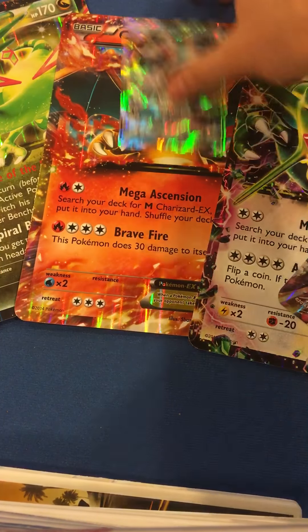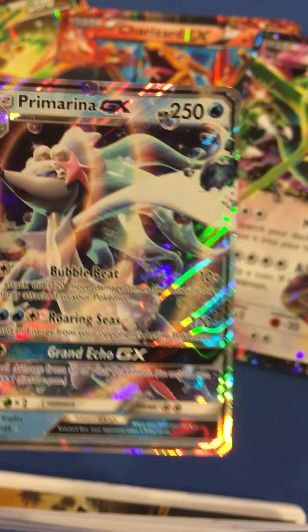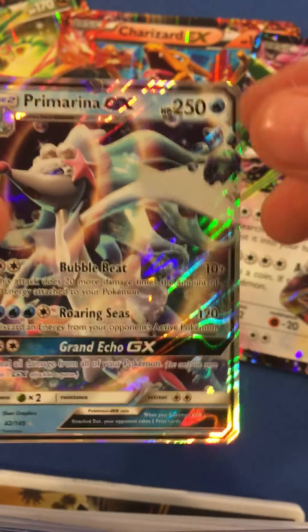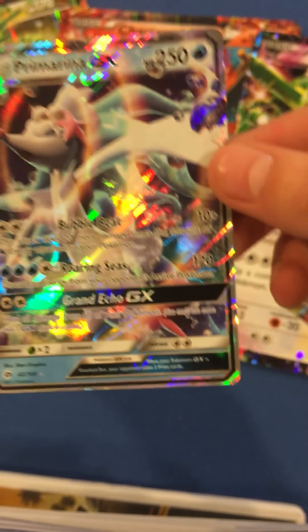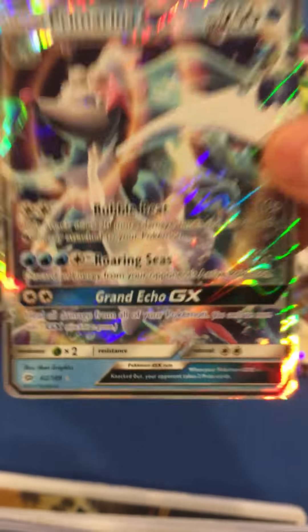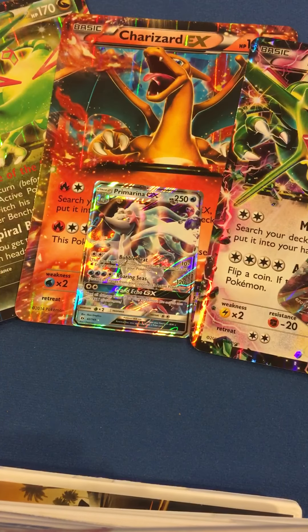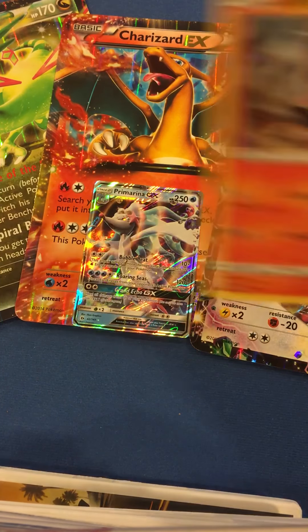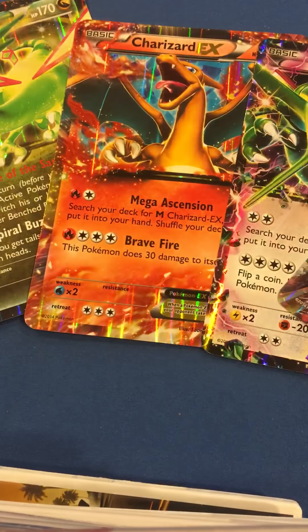But in this video, we got one extremely cool card, which is the Primarina. Yeah, very cool. 250 HP, which is amazing — about the amount a Mega would have. Roaring Seas, 120 damage. That's really cool. And once again, it's my first GX card, so it's pretty awesome. The card of the whole pack was the Litten holo. So technically we got two holos out of three packs in general. Thanks for watching, guys. Bye.